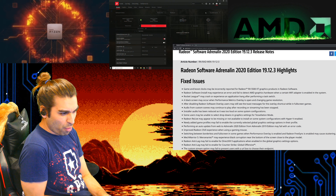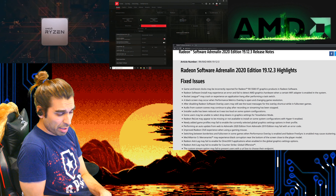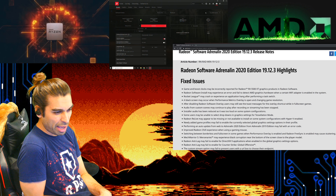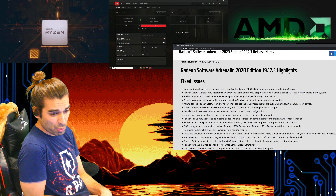Also on top of the fix, with this new update it should now fix the error of failing to detect AMD graphics hardware when certain WiFi adapters were enabled.